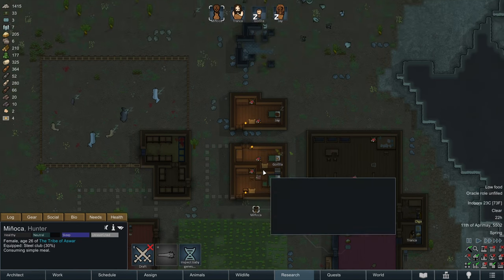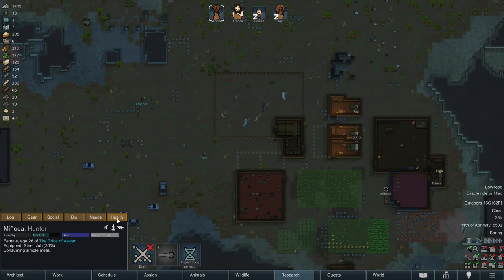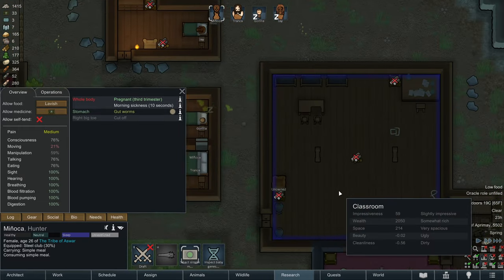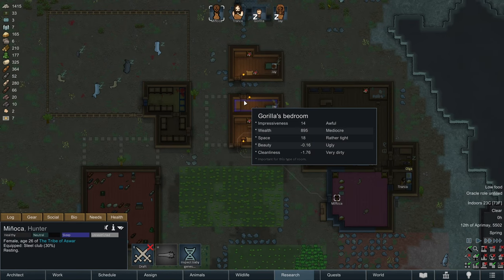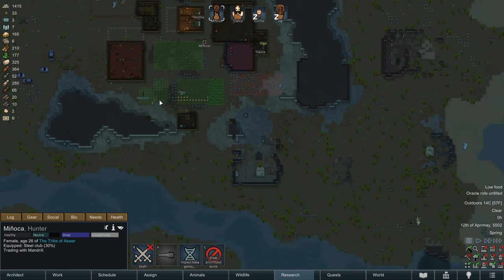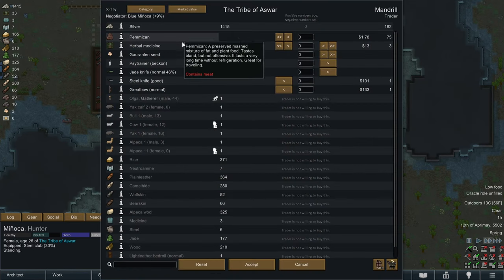Manyaka is just waking up. She's going to consume a simple meal. Once she's done eating her breakfast, we're going to have her go and talk to Mandrill and see about trading. Manyaka is pregnant in the third trimester, so this baby's going to come sooner rather than later - probably sometime in this episode. They don't have much to trade, but we can buy a great bow from them and all their medicine. That's definitely going to be worth it. So we'll buy the great bow and some medicine.